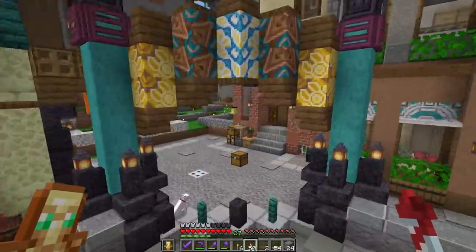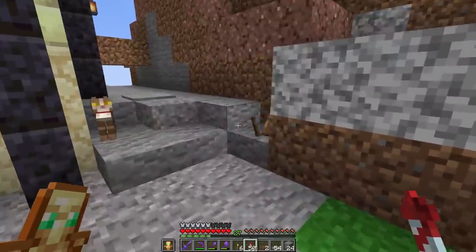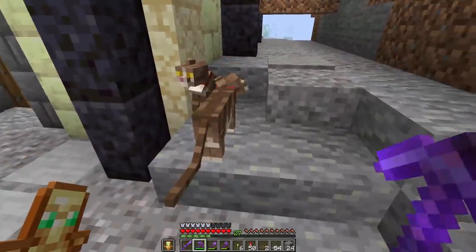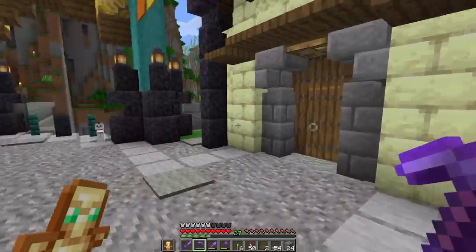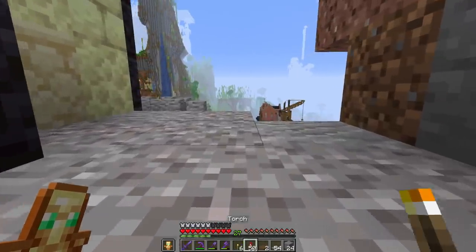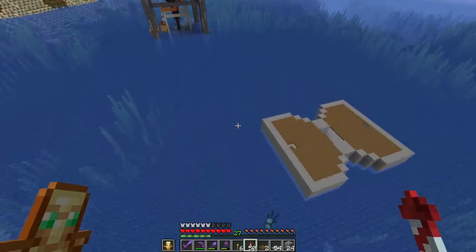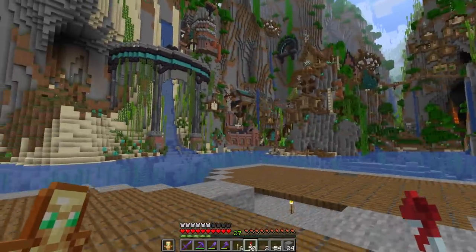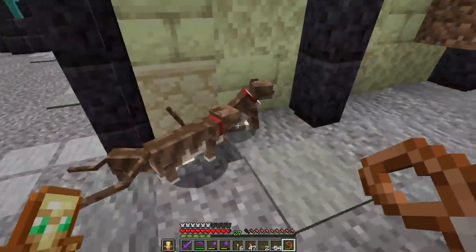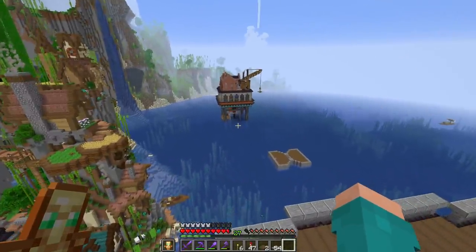Next up, we need two cats. I've got these two up here but haven't bred them. We're taking two of the brown ones so we still have the white one for breeding options. Taking these cats all the way over here — hopefully they'll teleport to us. Looks like I need to get leads and make them go parasailing with me.